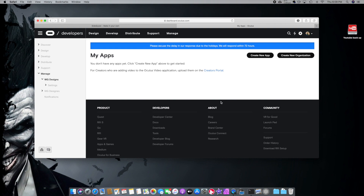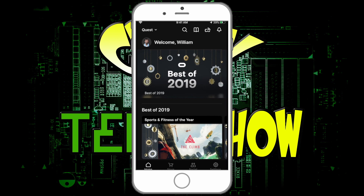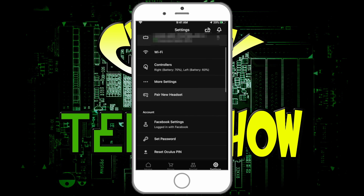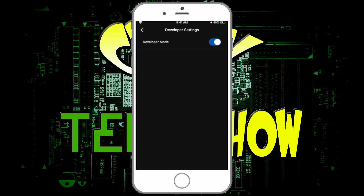Now we should be able to access your headset and go into developer mode. On your iPhone, open up the Oculus app. Turn on your Oculus Quest, go to Settings, click on your Oculus Quest, scroll to More Options, and go into Developer Mode. Turn that on and that's it — you're activated. This will allow you to access your Oculus Quest files and transfer the Pavlov files over.